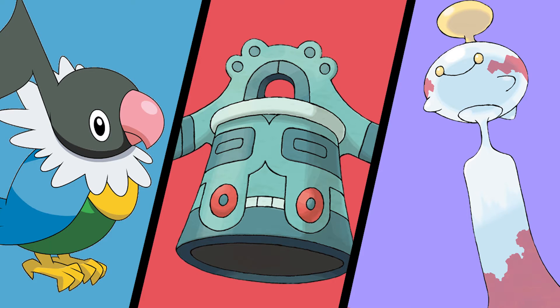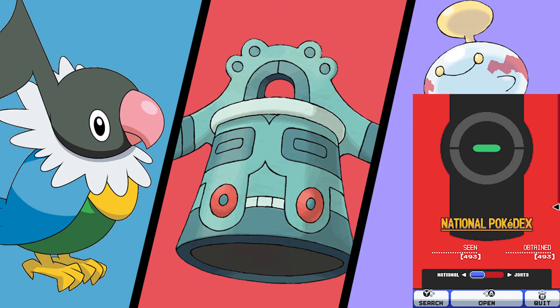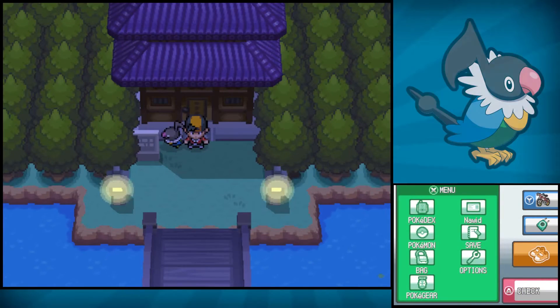How's it going, YouTube? This is Captain, and in today's video I'm going to teach you guys how to get a Chatot, Bronzong, and Chimecho in Pokémon HeartGold and SoulSilver. So let's get started. You will need the National Dex for each of these three Pokémon, so if you don't have that, get that and come back to this part of the video. Otherwise, you're ready to go.